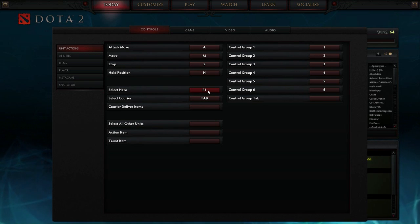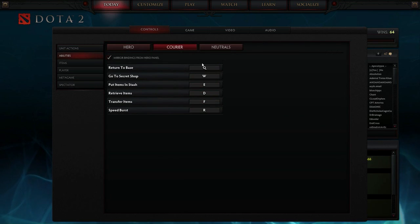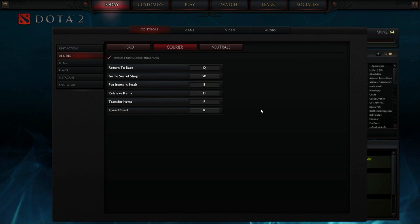For select hero, for a lot of people I would say just go ahead and put it on 1, because it's much more efficient and closer to your hand. Select Courier is set to Tab — any time in the game if I press Tab, I will select my courier, and it's very handy to have. Going into the courier, all I have to know is: return to base Q, or transfer items F or R. Most of the time I hit Tab, open up the shop window, buy my items while my hero's still in lane, then hit F to send the courier to me, and hit R to give the speed boost so it gets to me quicker.